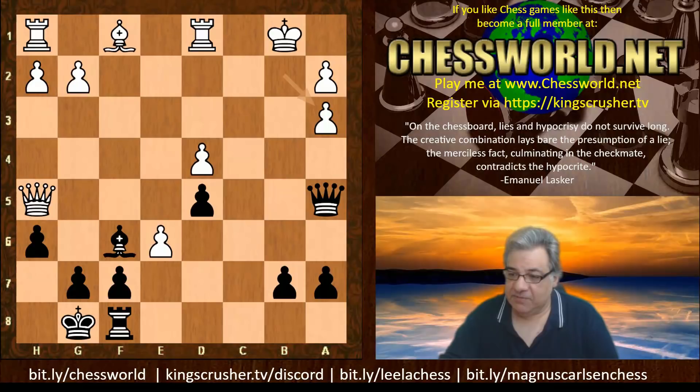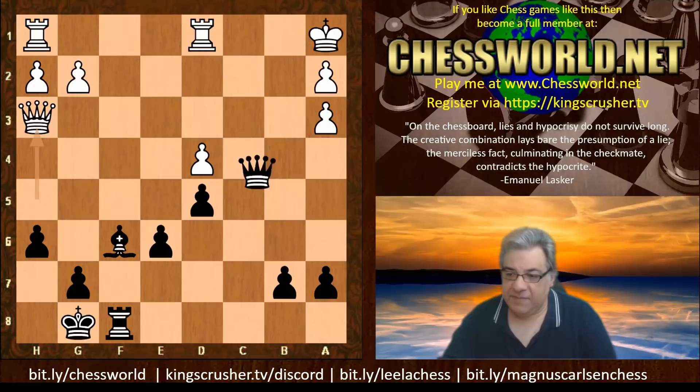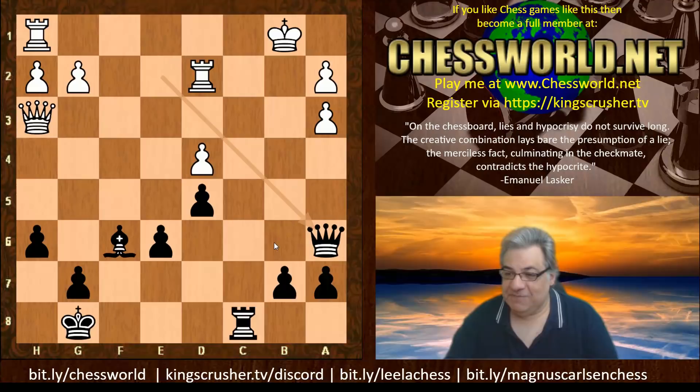After b takes a3, not being in trouble after check, Bishop b5, Queen takes, King a1 - this looks difficult to play. But after rook d2, a tactical move relying on Queen e6 and Queen c8, this sequence shows that maybe white could survive. But Lasker is not playing a supercomputer, and this requires quite significant calculation.